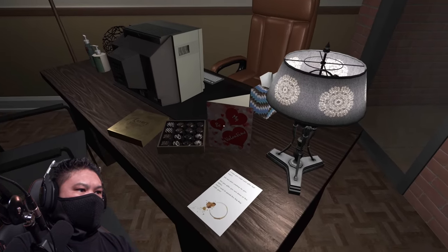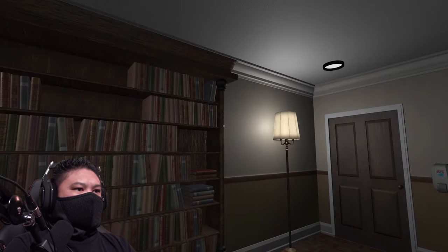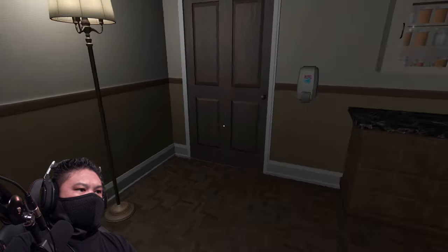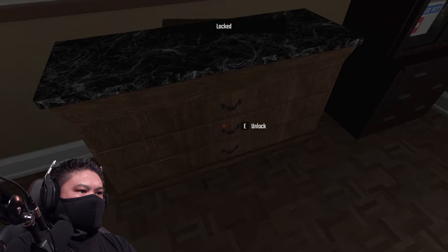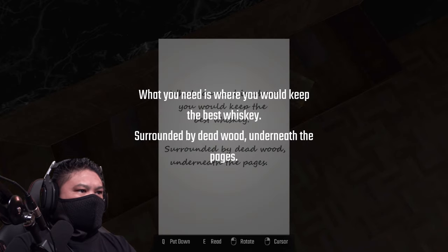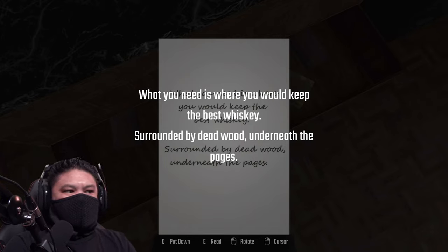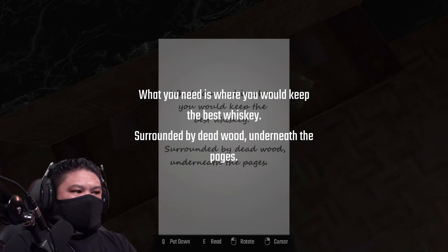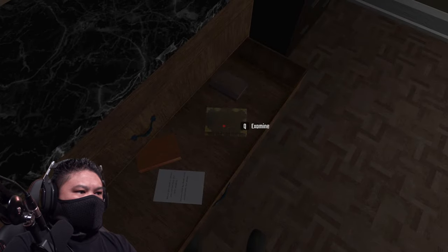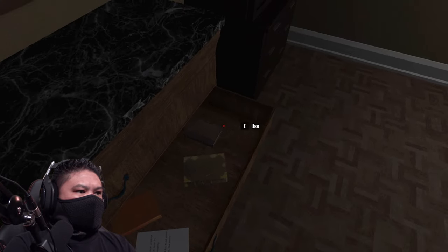It must be a love note because there's a valentine's card and candy here. What is that thumping noise? She's still out there. The key is a drawer key so it won't work on the door. Oh, here's a note: 'What you need is where you would keep the best whiskey, surrounded by dead wood, underneath the pages.' Where would you keep the best whiskey? I guess in a cabinet. Surrounded by dead wood — underneath the pages. I don't know what that means. Maybe the books have something.